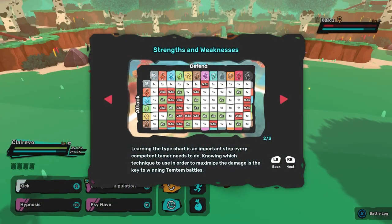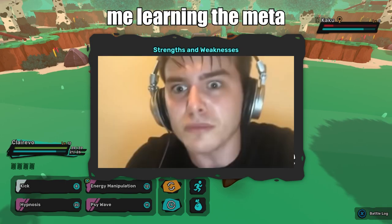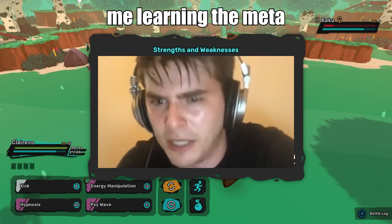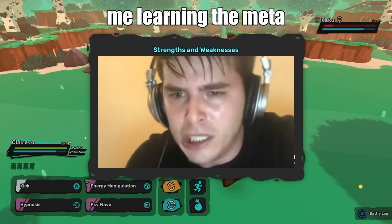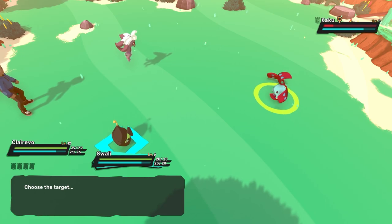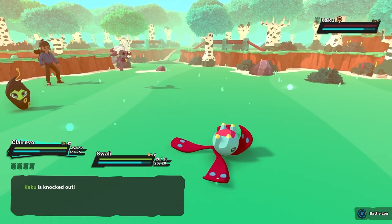Learning the type chart is an important step every competent tamer needs to do. Knowing which technique to use in order to maximize the damage is the key to winning Temtem battles. When targeting a double type Temtem, you need to check both type coverages. With the perfect matchup, you can end up quadrupling your damage output. So it's weak against Poison — see how it's green like that? That's so useful. QOL — quality of life. Love to see it.